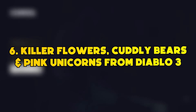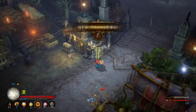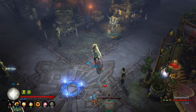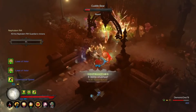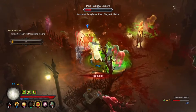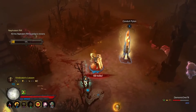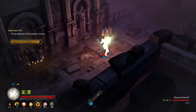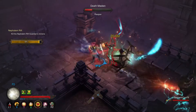Number 6: Killer Flowers, Cuddly Bears, and Pink Unicorns from Diablo 3. Diablo 3 was criticized for its aesthetic before it was released. The developers took those criticisms seriously and created a full bonus world present in pure bright colors. Whimsyshire is the Secret Cow level of Diablo 3, and it's full of some unique enemies. You'll have to battle with flowers, teddy bears, and pink unicorns. Just like the Secret Cow level from Diablo 2, this was a pretty great place for loot — not just a silly Easter egg, but one that served a helpful function for farmers, though later updates made it old-fashioned.